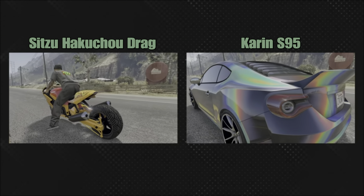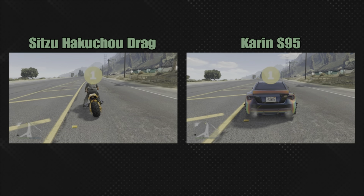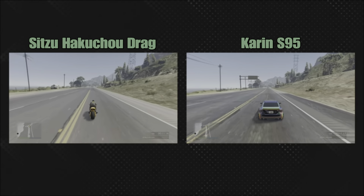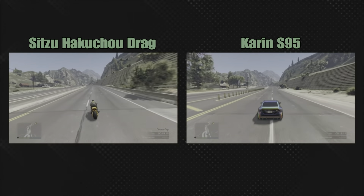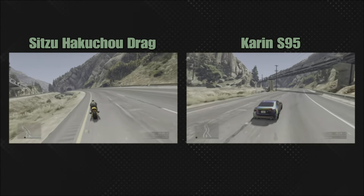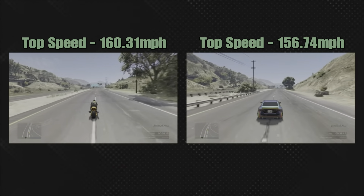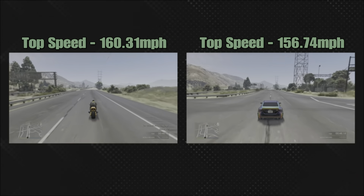Before we get into the Karim S95 — which is a sports class car — going against the Oscillate Pariah, I just wanted to showcase it against the fastest thing on earth, which is the Hakitu Drag. Both cars have been HSW upgraded. The Hakitu Drag on the left is my preferred choice for all the time trials; it's an incredible machine. You can just lean forward to go max speed, and with the HSW upgrade it has a phenomenal top speed — 160.31 miles per hour.